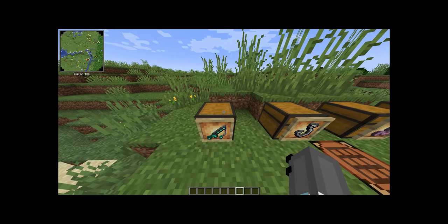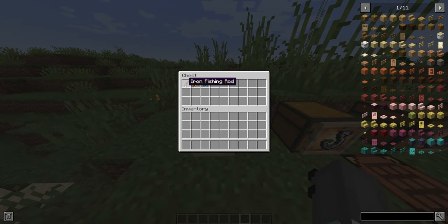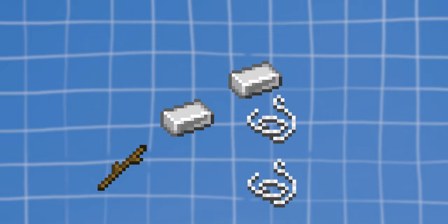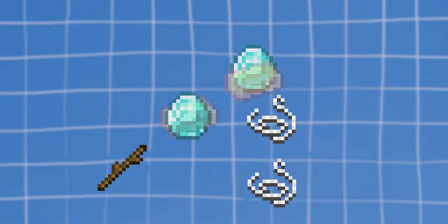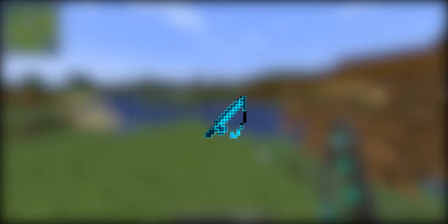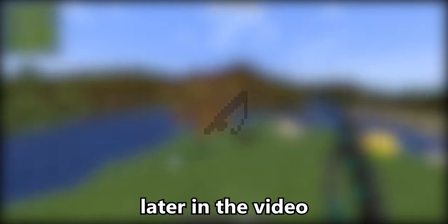So the first thing is the fishing rods. These are really simple to craft — basically just a stick, two iron, and two string. This same crafting recipe is mimicked through all the other fishing rods as well. There are three standard ones and then there's one special one, which we'll get onto later in the video.